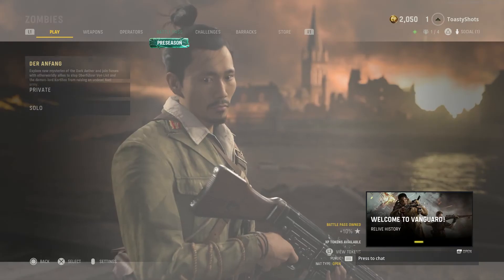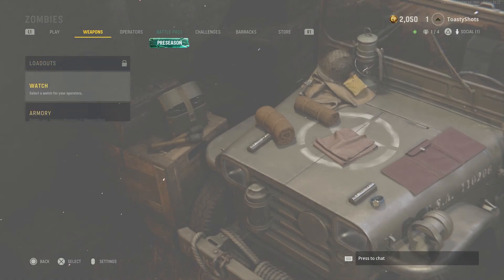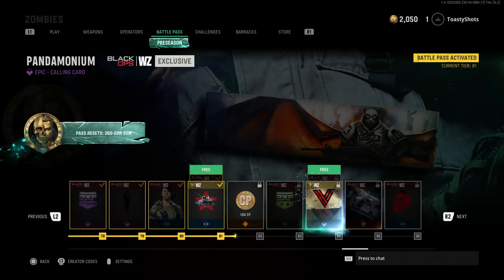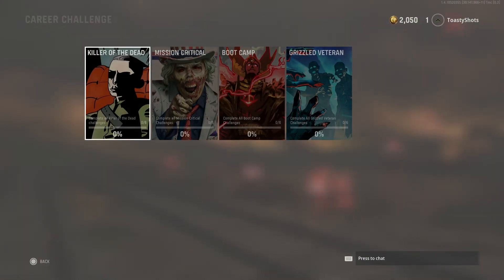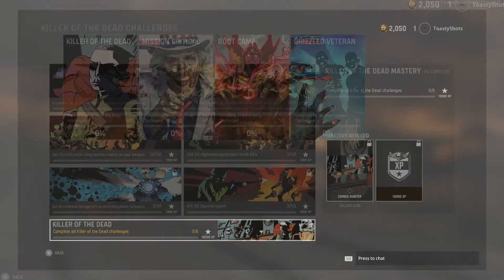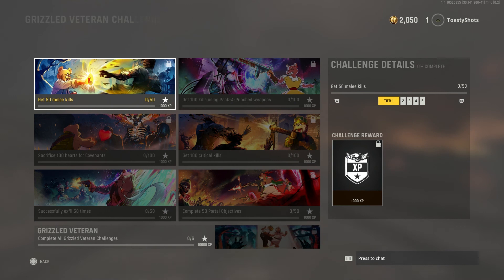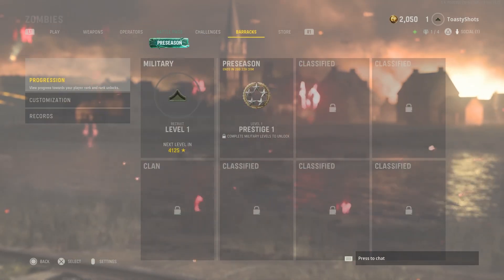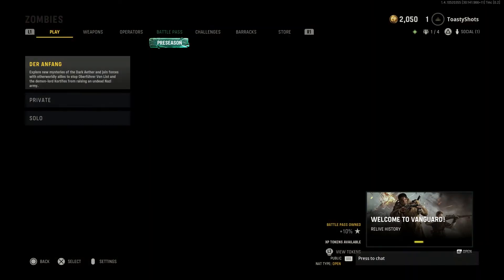Dun-dun-dun! Interesting story. New map, solo, weapons — can't see it — watch, armory. Pretty well the same. Operators — have to unlock them, you can unlock them in here. Battle pass, same challenges. These are the zombie challenges, so you can go for those zombie things, which is really cool. Really cool stuff here. Oh, I like these little bears — look at that, look at the dancing bears. I want that one. Barracks, same thing. And the store — nothing new.